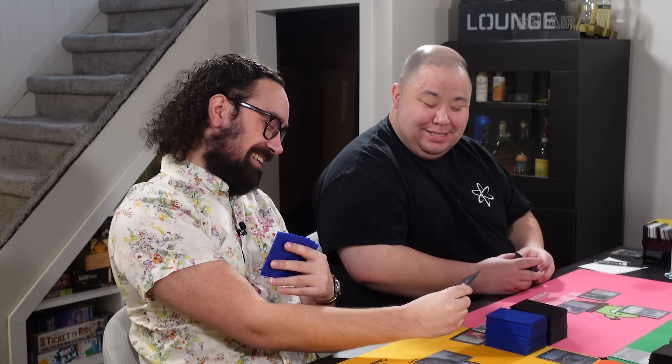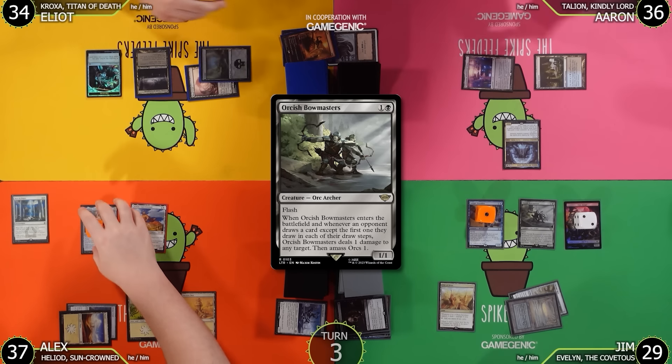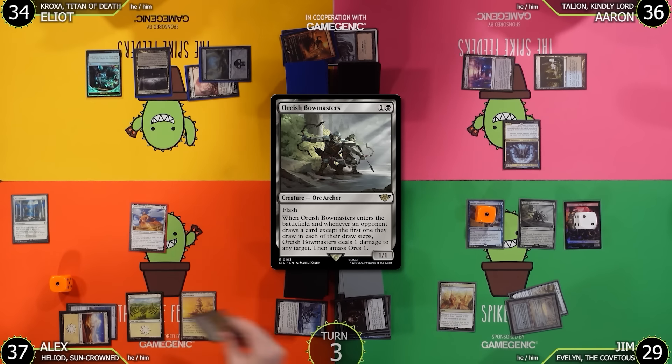The Bowmasters trigger means Elliot pops the Ragavan. He amasses one Orc Army token, and Abrade resolves destroying Liberator, Urza's Battlethopter. Elliot passes without attacking.